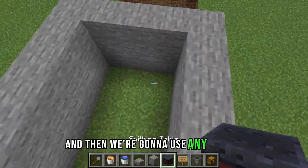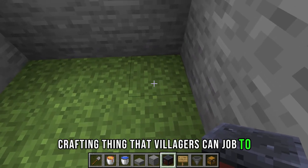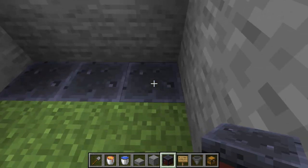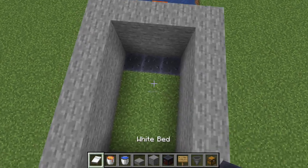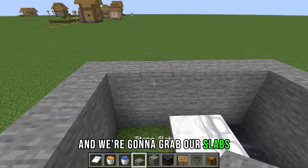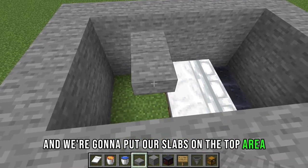We're going to use any type of crafting block that villagers can job to, and we're going to build it in the closest corner to the lava pit. Then we're going to grab our beds, place them right next to the crafting areas, and grab our slabs to put on the top area just like this.